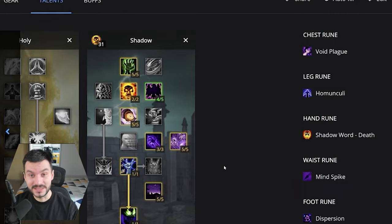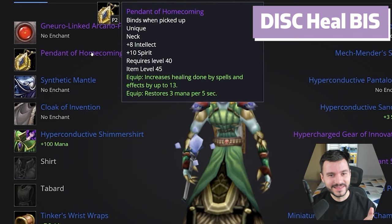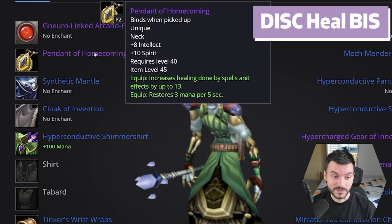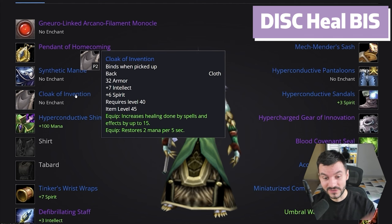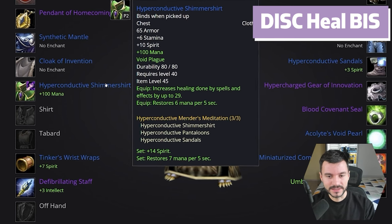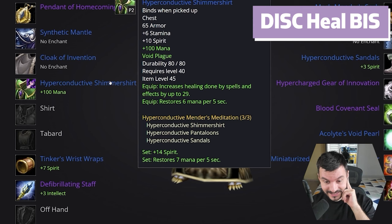Let's move into the Discipline Priest now. For the helmet, we have the same Tailoring Helmet, the Neuralinked Arcana Filament Monocle — they couldn't get a longer name. Pendant of Homecoming is good for healing: 13 Spellpower, 3 MP5, Intellect, and lots of Spirit. For the Shoulders, Synthetic Mantle — though everyone is going to roll healers and casters for the same mantle. Cloak of Invention has 15 Spellpower and 2 MP5. And the Hyper Conductive Shimmer Shirt gives healing done by spells by 29, 6 MP5, and 10 Spirit. The set bonus on this one is really nice: 14 Spirit and 7 MP5.